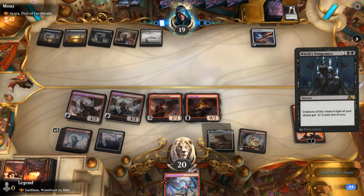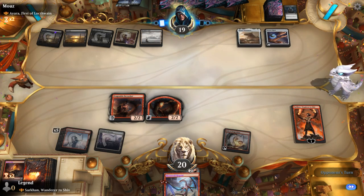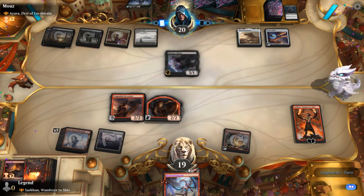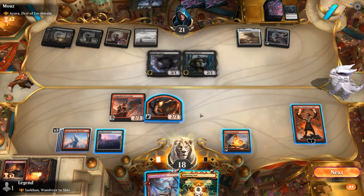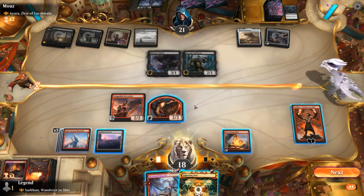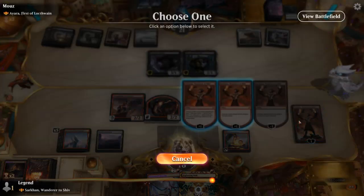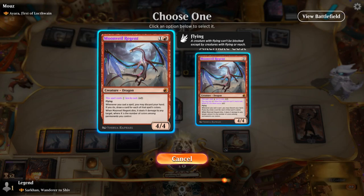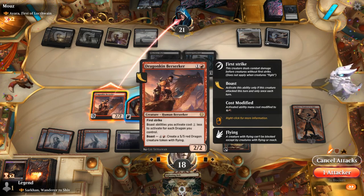Witch's Vengeance can be pretty decent here — can name Dragon — but still leaves the Berserker in play. As I said at the start, whenever our commander can cleanly deal with the opponent's commander, we usually have a good matchup. So I could discount the Moonveil Regent and play it for 2 mana. Is that better than playing Shivan Dragon? If I play Regent I can actually use its ability to draw. So maybe that's better. I could also Boast with the Berserker.